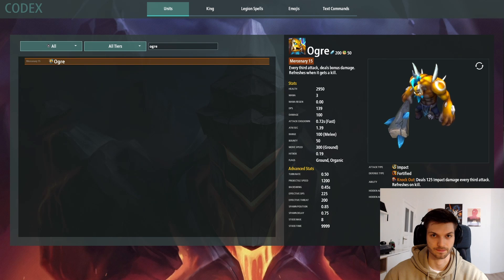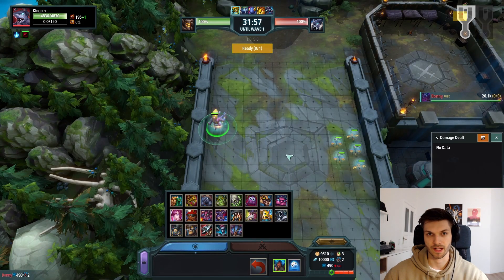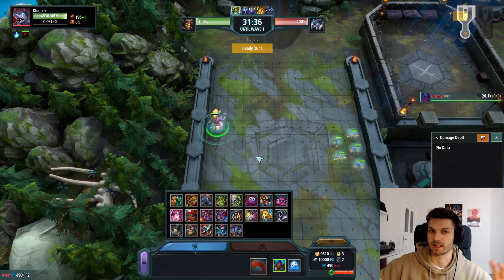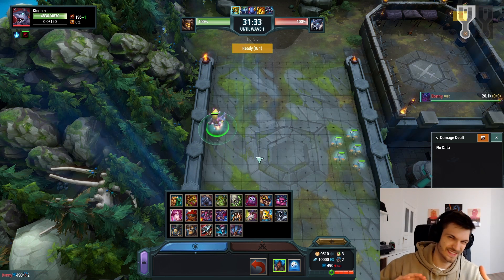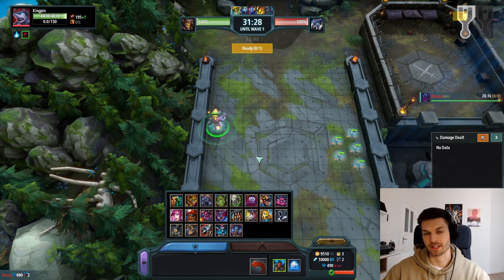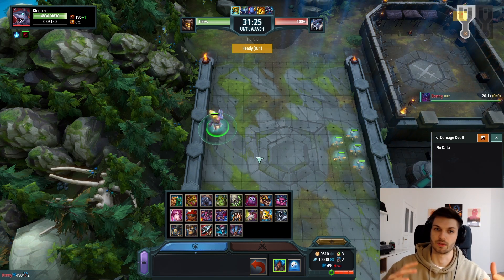But when is actually the right time to use the Ogre? I've built up some potential targets. First of all, we have a stronger fortified tank — in this case the Kingpin. It could as well be a Golem, a Banana Bunk. The Ogre is actually best within late early game — waves seven to nine — towards mid game, waves 12 to 14. The Ogre can be perfect, and in those cases Ogre against fortified armor works wonders.